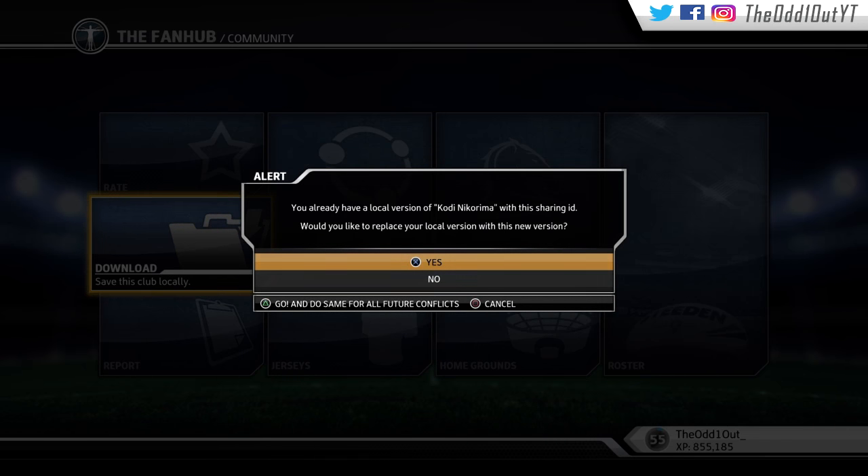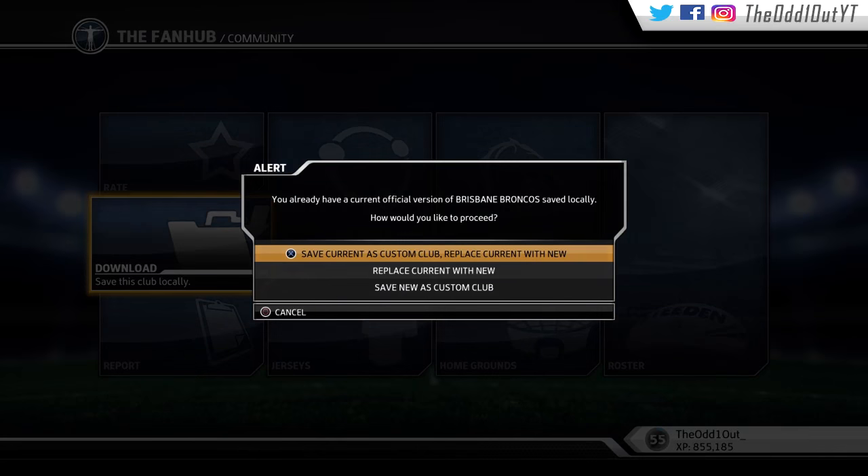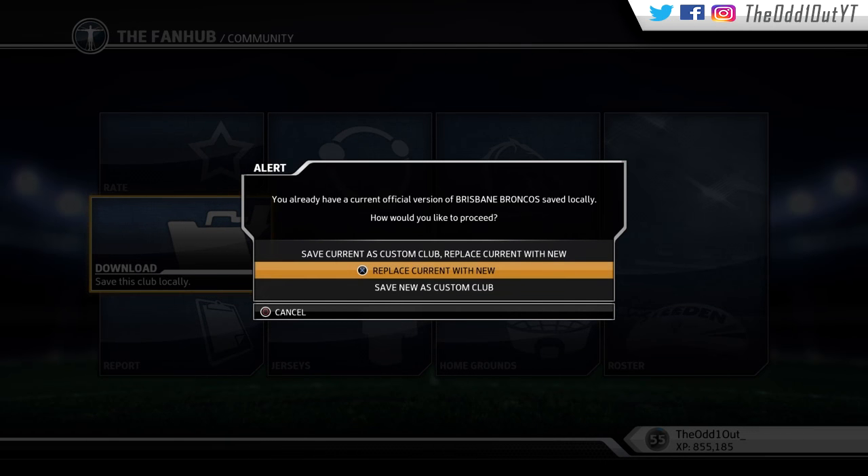So if you want to update the faces, go to Replace Current with New, then press Triangle. If you don't want to, go to Keep Current Version and Ignore New, then press Triangle. Next, it'll ask you to Save Current as Custom Club, Replace Current with New, or Save New as a Custom Club. If you don't care about the old rosters and just want to play with the new 2017 rosters, click Replace Current with New and you can jump right into Career Mode.